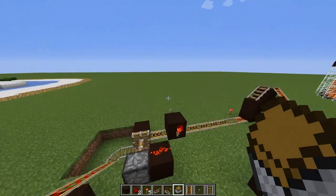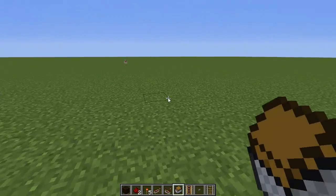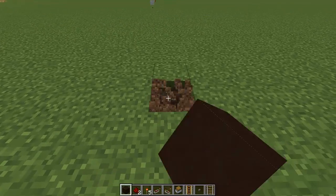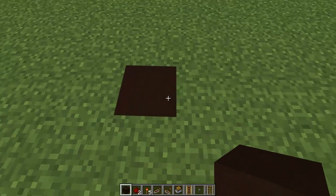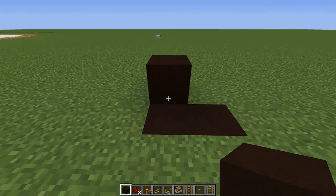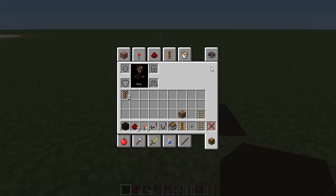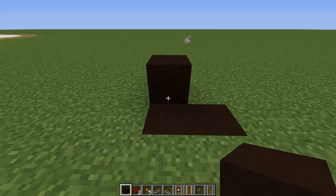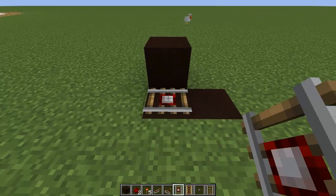So I'm going to teach you how to build this right now. It might take a little bit, but I'll try to go as fast as possible. Basically, what you want to do is get your base block, put a block to the right of it, and a block right here. And you're going to want to put a detector rail on the center block here.